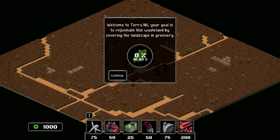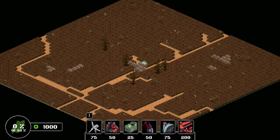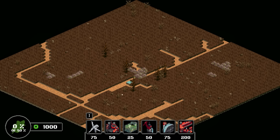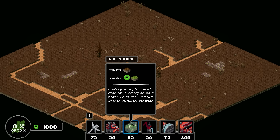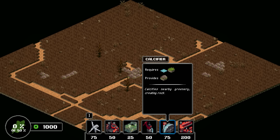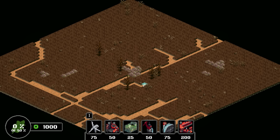Welcome to Terra Nil! Your goal is to regenerate the wasteland by covering the landscape in greenery. Zero percent of 50 — okay. Everything's familiar: we've got our turbine, toxin scrubber, a greenhouse that's a little different, our water pump, calcifier, and an excavator that requires power and creates new riverbed but poisons — oh, this is the shooty one!